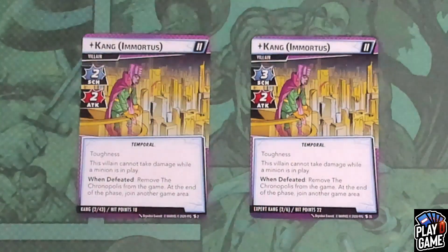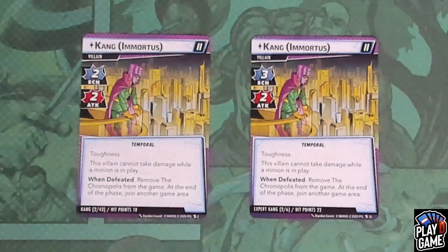Once you defeat the first stage of Kang, you will move at the end of the phase. So after you've drawn your cards, you will move on to a Stage 2 Kang. There's a possibility of four different Kangs, so in a four-player game you will each go to your own individual Kang. Each Kang will have a specific set of hit points — on Standard they will all have 18 hit points; on Expert they will all have 22 hit points.